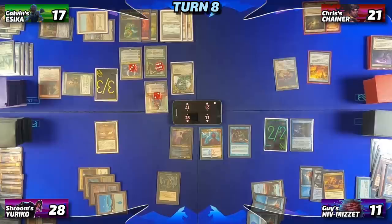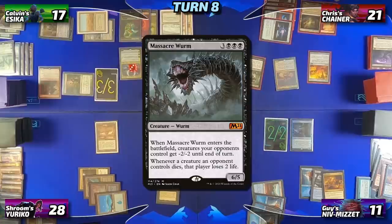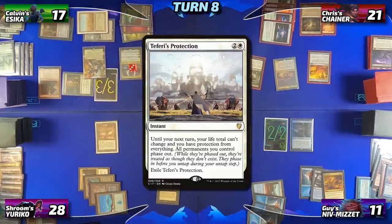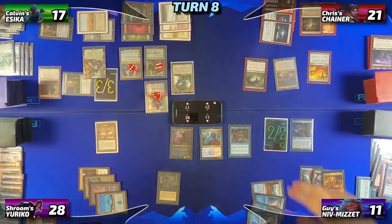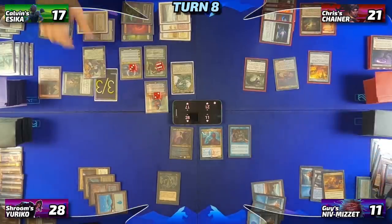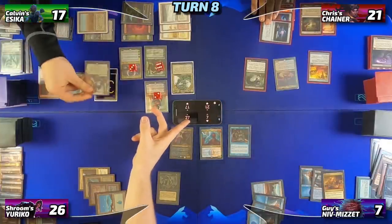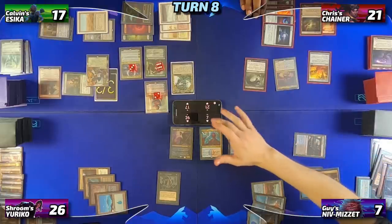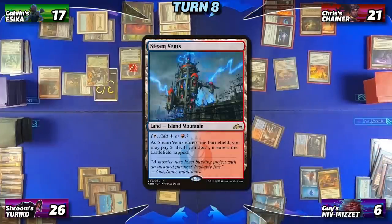Chris untaps, draws, and casts a Massacre Worm. Before it resolves, Calvin taps three mana to cast Teferi's Protection, noping out of the game before the Massacre Worm can damage him. Everything resolves — the Massacre Worm enters play, and Guy and Adrian both lose their creatures. The Massacre Worm triggers deal damage to both Adrian and Guy. Guy drops to seven life, and Adrian drops to 26. Chris passes the turn. Before he can, Guy cracks his Polluted Delta, dropping to six and finding a Steam Vents, which enters play tapped.